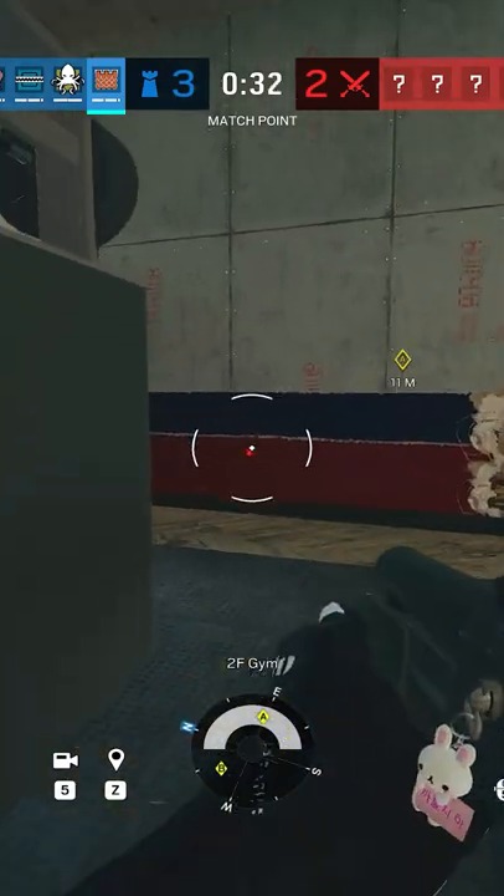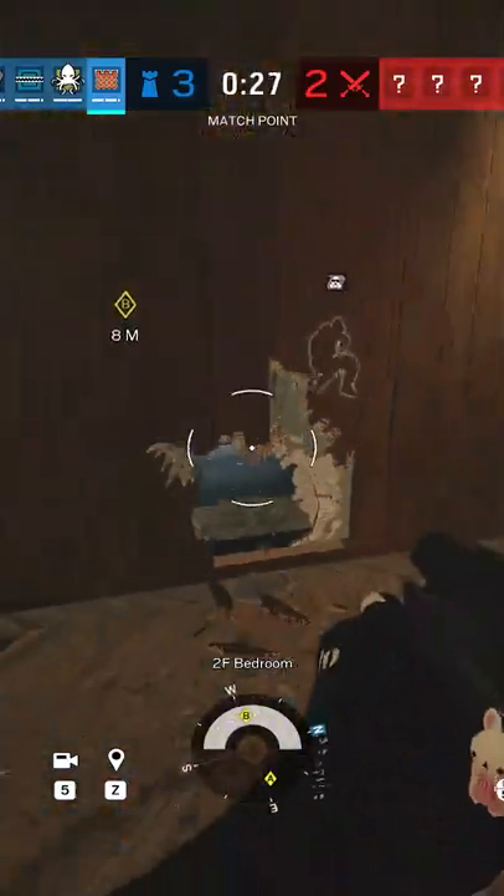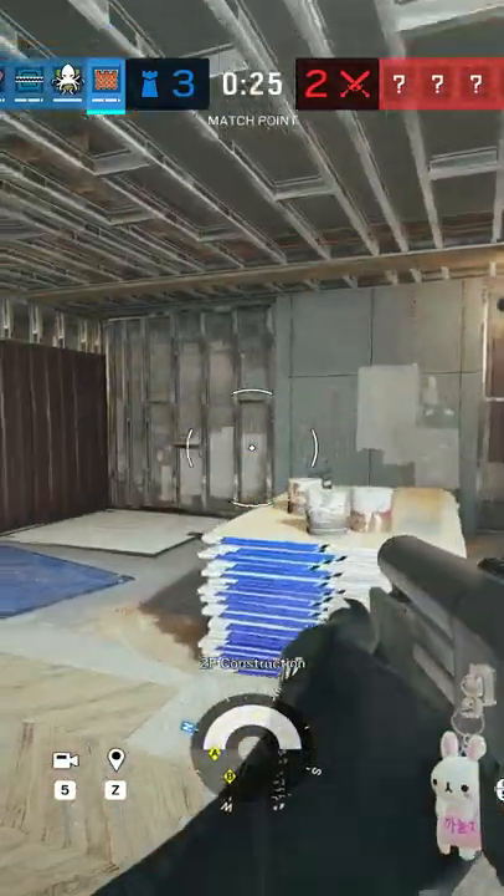I'm a professional Rainbow Six player and here's how to make a rotate hole with a single shotgun shot. Stand a little back from the wall and you made yourself a hole you can prone through. This can be a super strong tactic to use on flanks to make them quick and efficient.